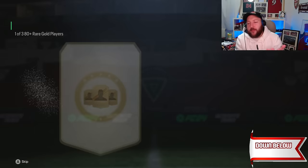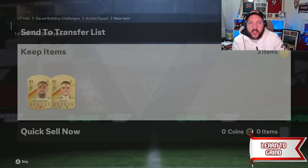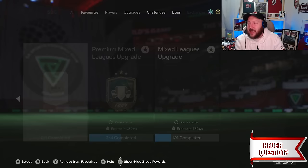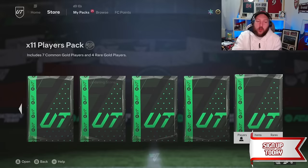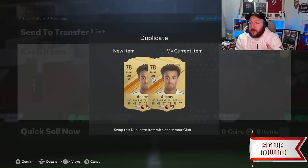Making three picks — from that exchange pack we get Sales at 83 which can go into the icon SBC. The next player pick is another 83 — very predictable because you get 83s out of these all the time. Taking those 83s for the purpose of keeping the video moving. Opening the next exchange pack — it's going to be a center back, I believe that's Garnet — again going into player picks with one duplicate, Adam.